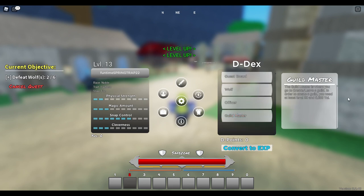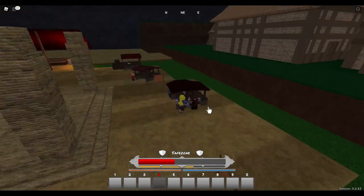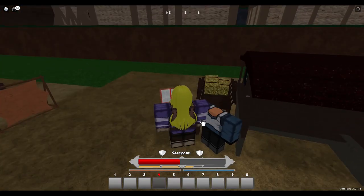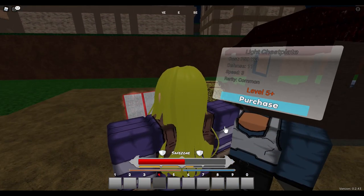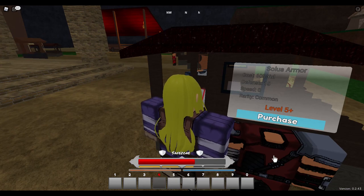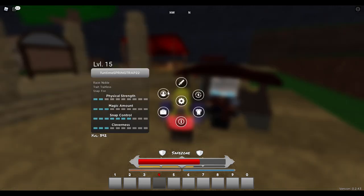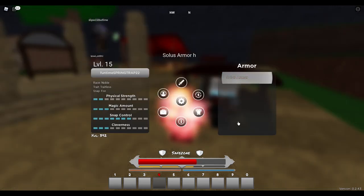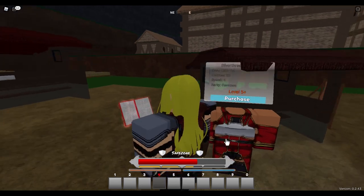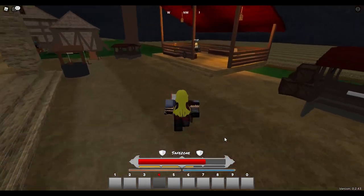Once you've killed something it goes into your D-Dex, so make sure you look at it and claim all that XP. You can also make yourself a guild by paying for that if you wish later on. The main thing is to get your fists out, do the quest boards, and keep purchasing armor because that'll make you stronger - better damage so you won't get killed as much. You get your money from the quests.